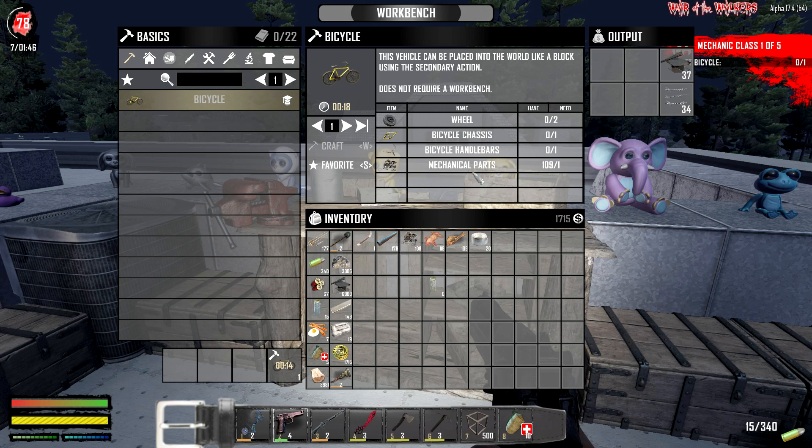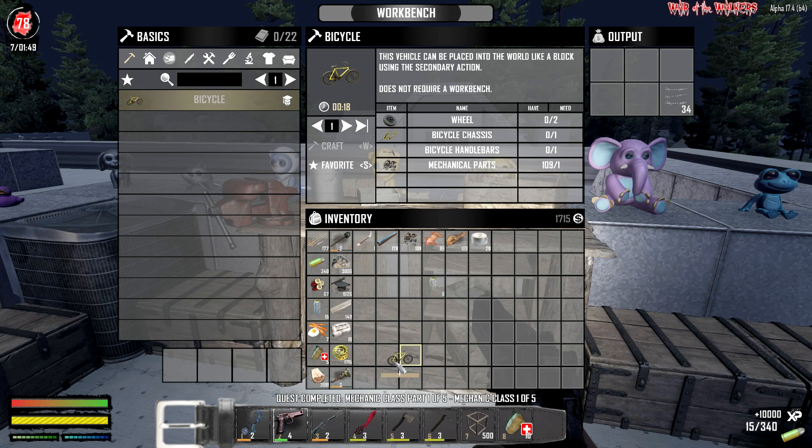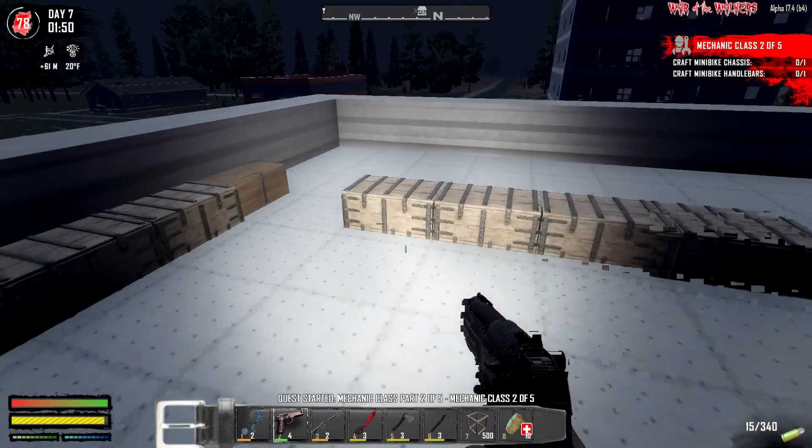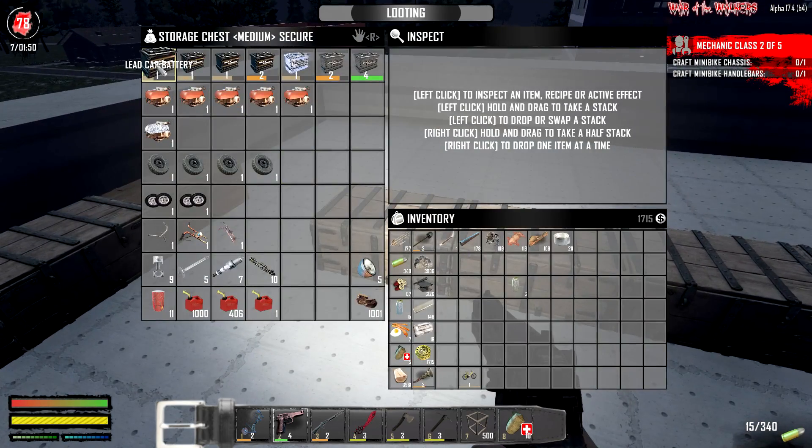It's gonna take 18 seconds to complete. It's gonna take mechanical parts, a handlebar, the chassis we just crafted, and two wheels - makes sense, you kind of need it. Five, four, three, two, one - blast off. Beautiful! A little bike, a little easier than anything to run around. But we're not gonna stay with that - I think we're going to be kicking it up a notch with a mini bike chassis.